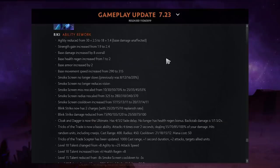Riki got all his abilities shifted. Your new ultimate is invisibility. You have two charges of Blink Strike. Smoke Screen was changed quite a bit, and you got overall stat buffs to help you lane better since you're no longer invisible all the time.